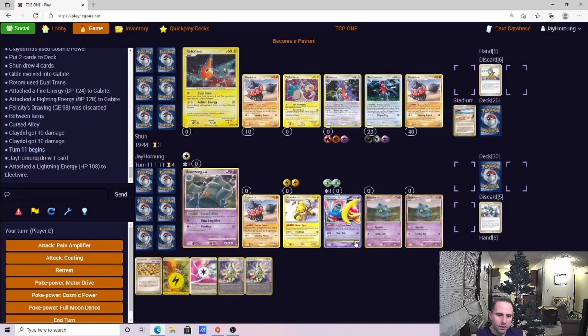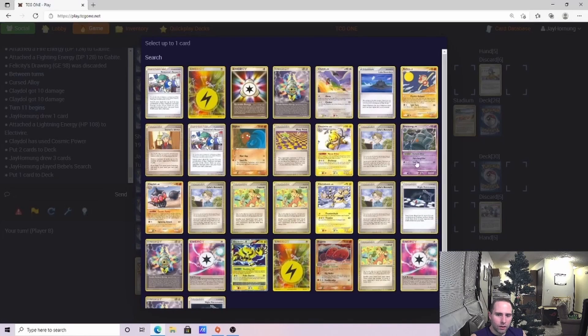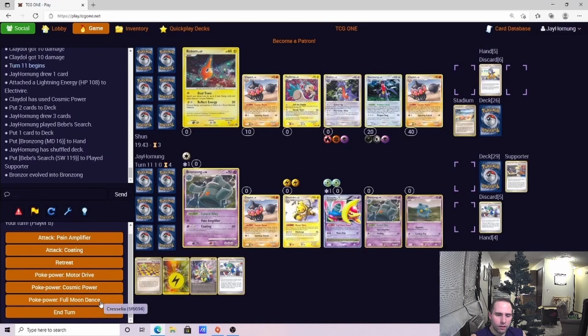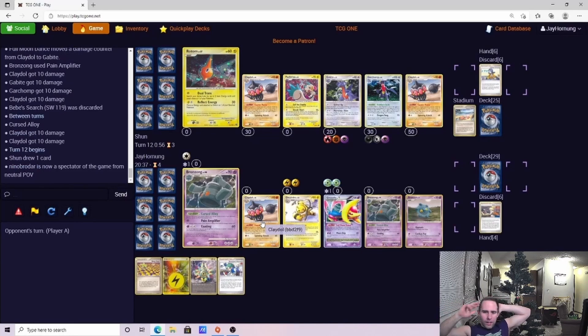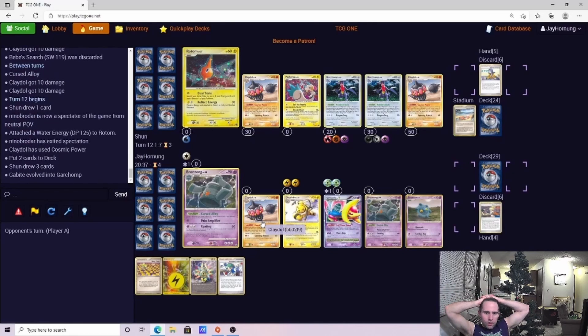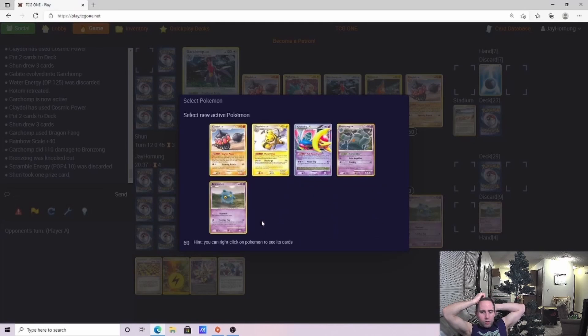He's got two fully powered Garchomps — this is going to get very interesting for us very quickly. We're going to go ahead and do our Cosmic Power. We know that Bronzong is going to get knocked out regardless, so no point doing any coding. We're just going to keep spreading that damage. Basically what I am doing is trying to set up my six prizes. I know that Claydol is going to get knocked out at some point — he's got two. I don't need it knocked out immediately; actually I want to activate my Scramble Energies. Getting that damage spread across the board is a bigger deal to me than anything, and we've got that Moon Skip to possibly get two prizes at the end.